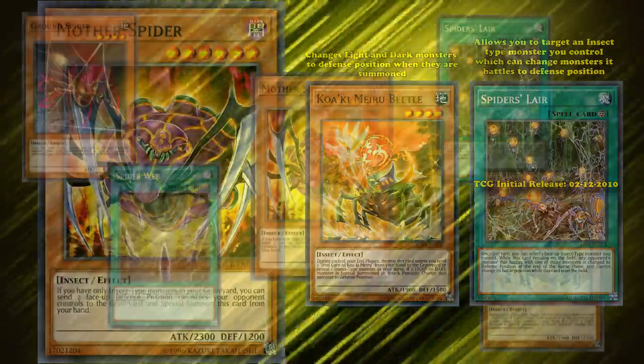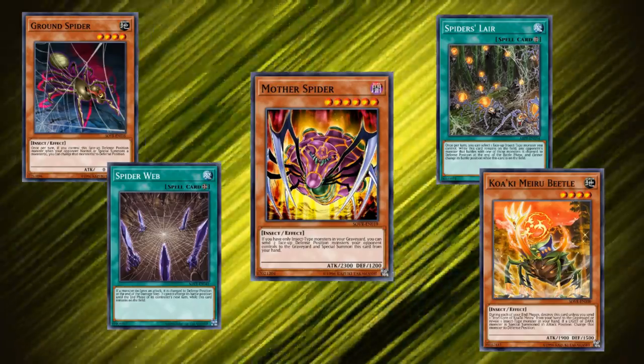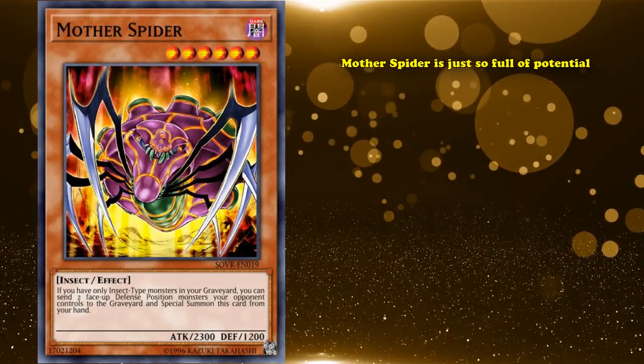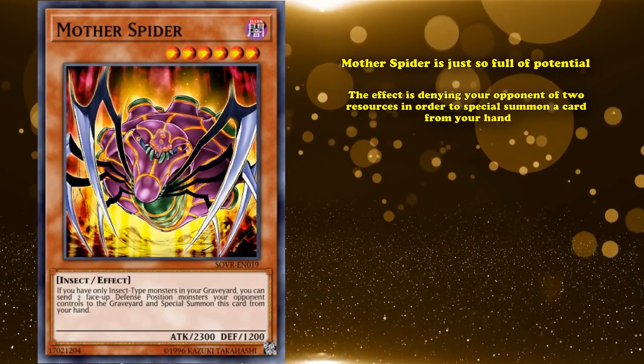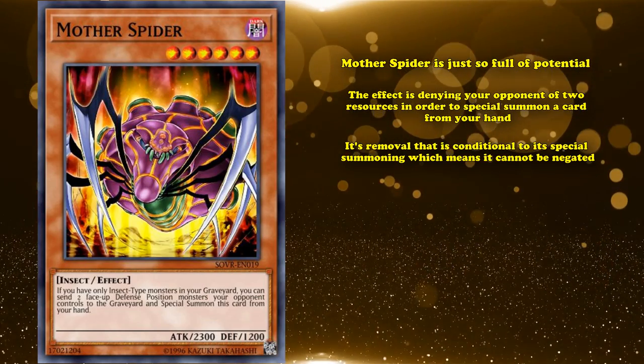You can see they tried really hard to have defense position support with the release of this card. However, all of the Spider cards were just a little bit too incredibly weak, and they randomly released Spider's Lair a year later, which didn't really help them out very much. Although Mother Spider is just so full of potential — the effect is basically denying your opponent of two resources in order to special summon a card from your hand. It's removal that's conditional to its special summoning, which means it can't be negated.